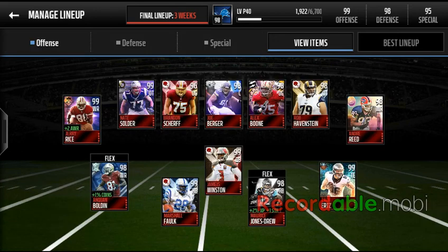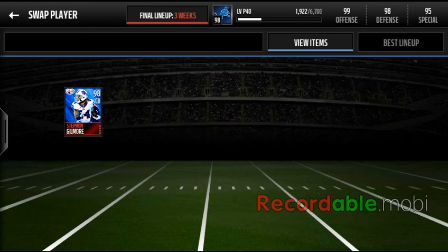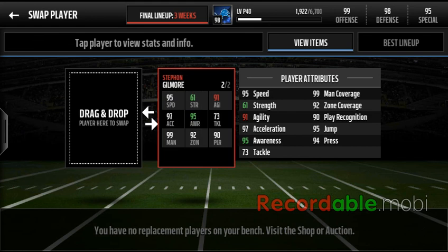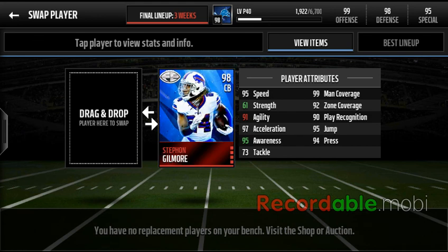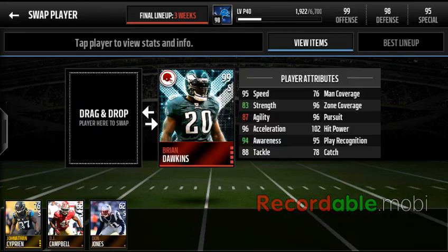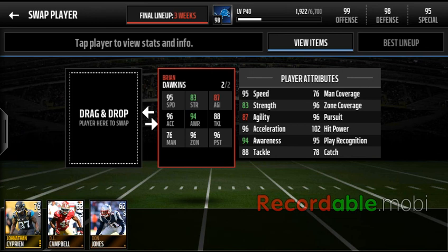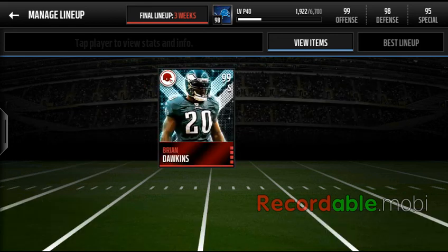That gives me a 99 offense. On defense we got Stephon Gilmore, who I completed his set for. He has 99 man coverage and 95 speed — I completed his set the day he came out. Then we get Brian Dawkins, his team captain card.